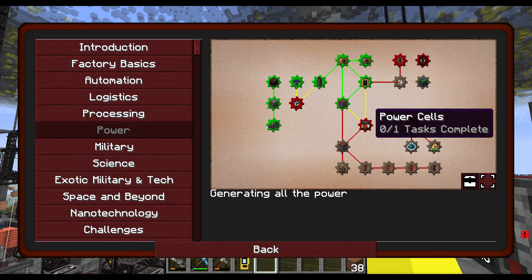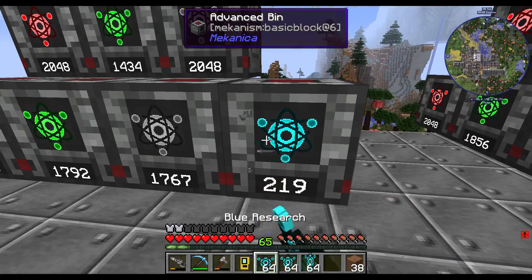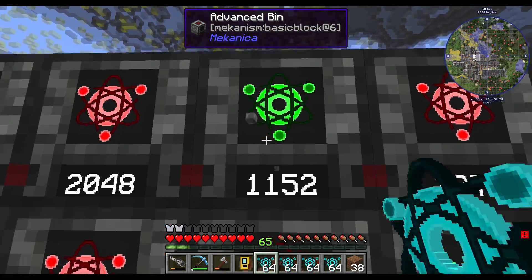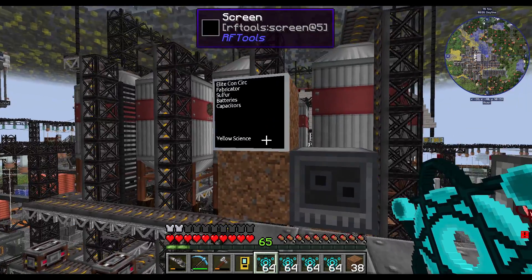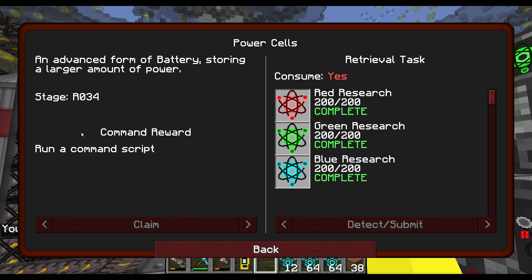Power cells — an advanced form of battery storing a larger amount of power. The blue science is going to be the problem, isn't it? We've got a good supply of all the other ones, but the blue. Detect, submit. Good — batteries, power cells.